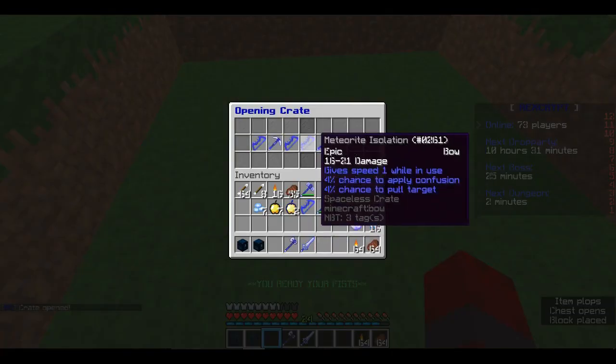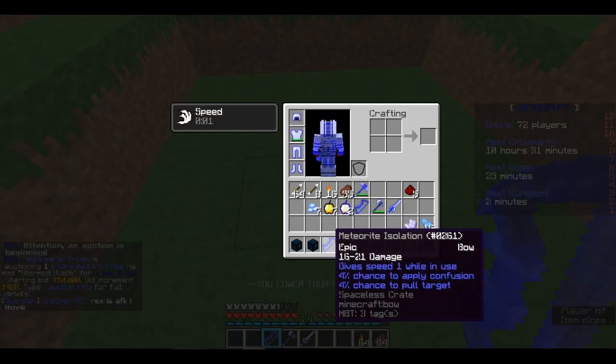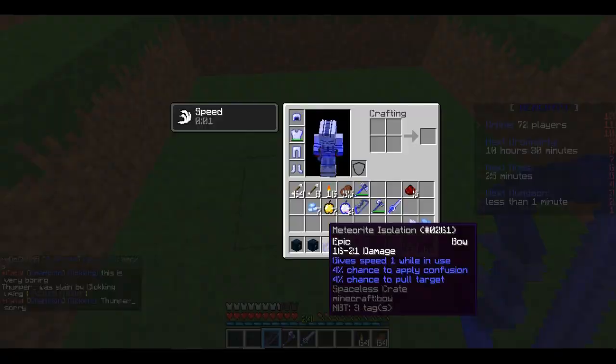Spaceless crate three — what is it going to give? Gives speed one while in use — as you can see, I have speed. 4% chance to apply confusion, 4% chance to pull target. 16 to 21 damage, so basically does the same as this, and it's also an epic.